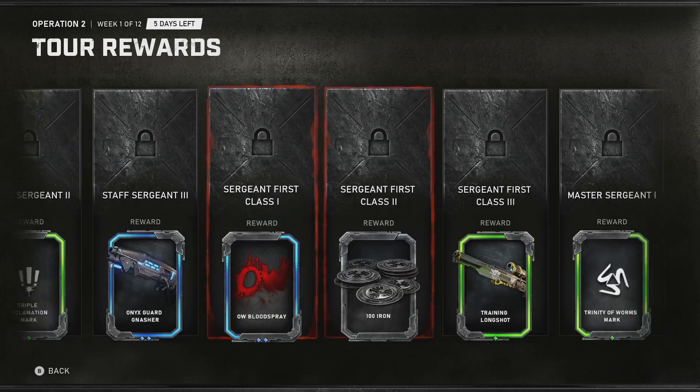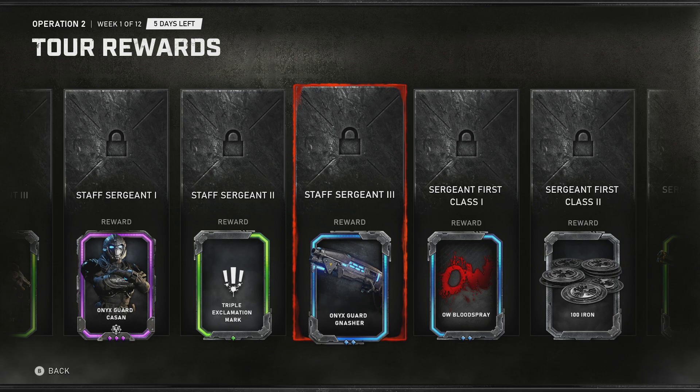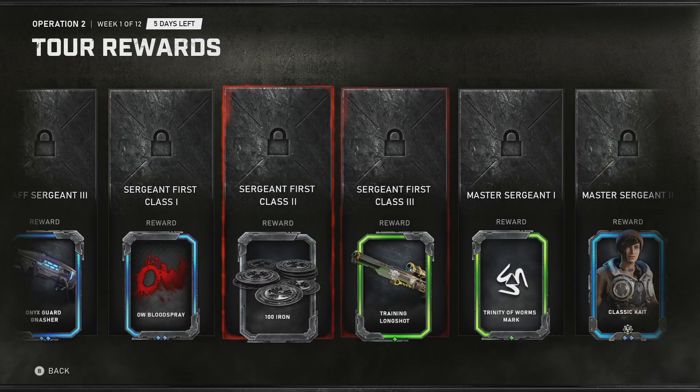As we go on, we just get more weapon skins. I do think the Onix Guard weapon skins are pretty nice too. Then we got more banners and Iron.